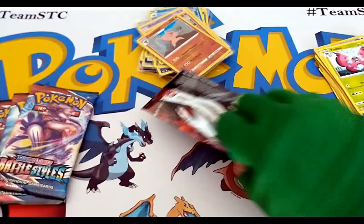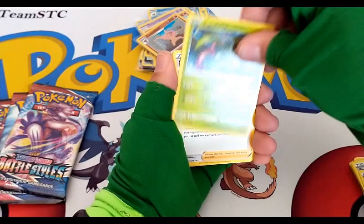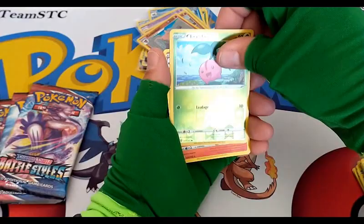For the front, Leaf Energy, Bruxish, Carvanine, Swordward and Shieldbert — nope, where is he? Electabuzz, Espurr, Timber, Flare and Slowpoke, Corphish — reverse common Kirby and a regular rare Cinccino.